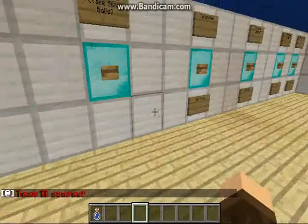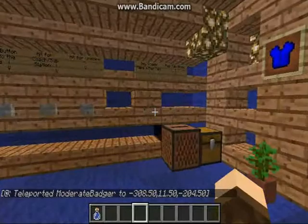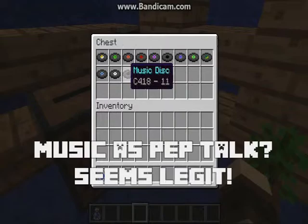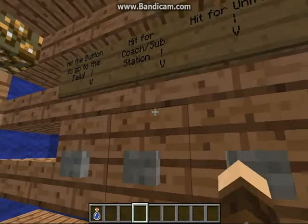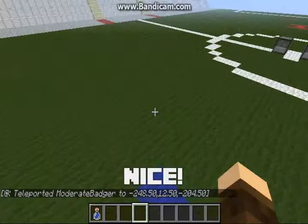Now let's look at join team one. Take the slime balls if you're going to play, then press this button to join team one. I've reached the changing room. There's pep talk music — hey coach, make a pep talk! Hit for uniform — you get a leather tunic. Then hit for coach or substitution, as I showed you with the bench, or hit the button to go to the field.